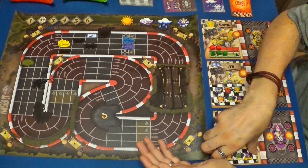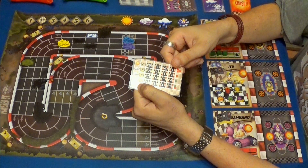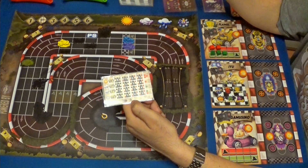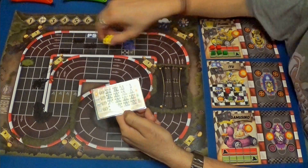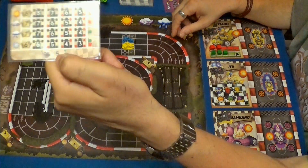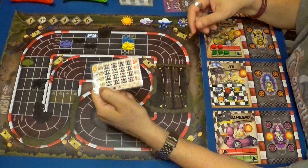Vamos a por el Gamusino que va segundo y nos dice que va a una velocidad de seis. Y que tiene una posibilidad de transportarse con cinco para arriba. Uno, dos, tres, cuatro, cinco. Por lo tanto, me coge el relevo, se pone en mi sitio. Hace esta maniobra por la posición de la transportadora. Y luego se mueve seis.